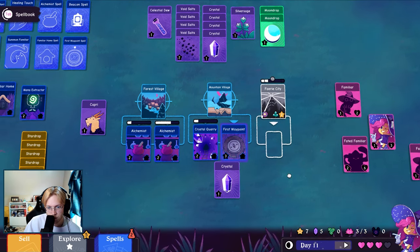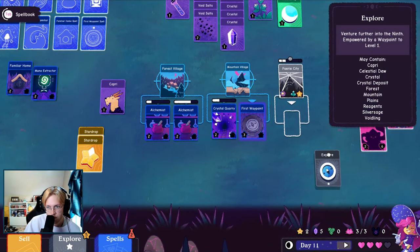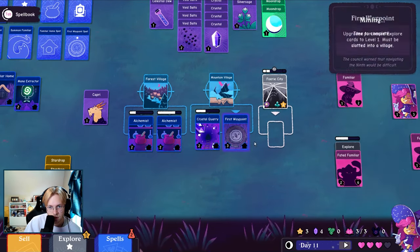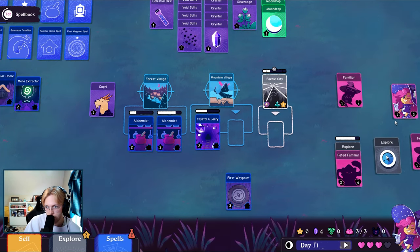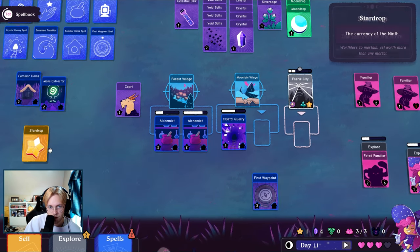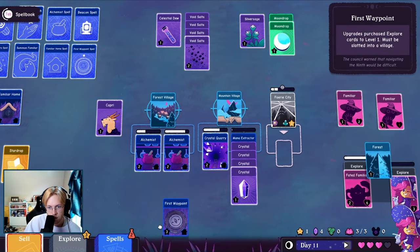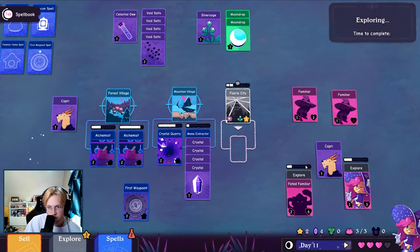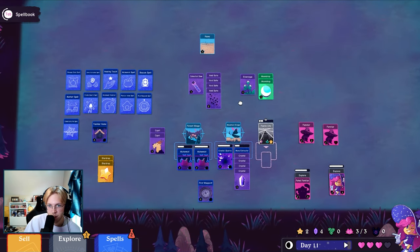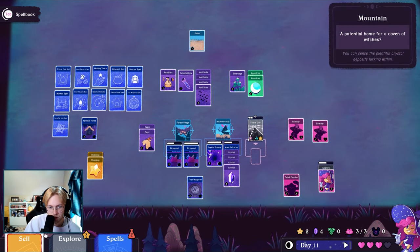I think I want a new location. Let's see, sell one of these, get a cheaper explore. I don't care for the mountain, I want it to be the beach. You can do a mana extractor for a second — I want to know what you do, you little goat. Can you — I mean you can zoom out, but then I feel like it's harder for everyone else to see. Like, is this a little too zoomed out?